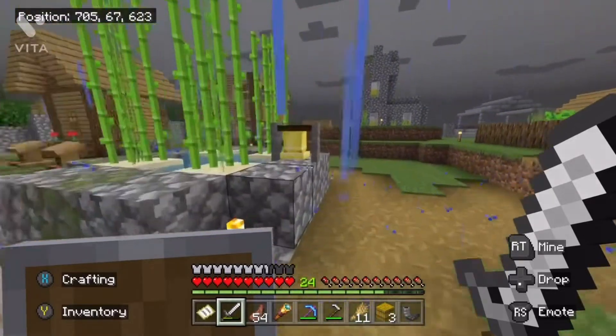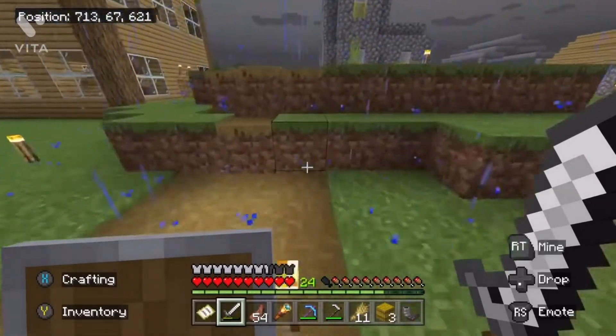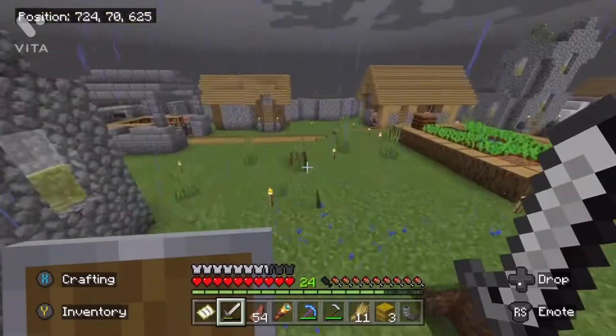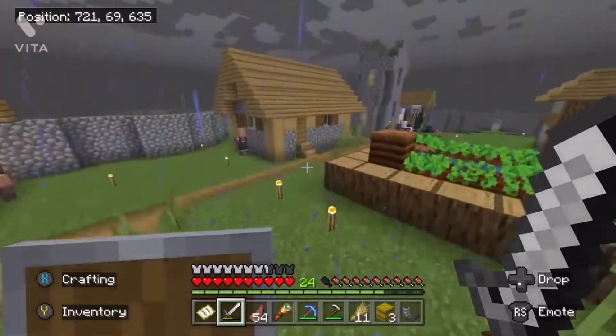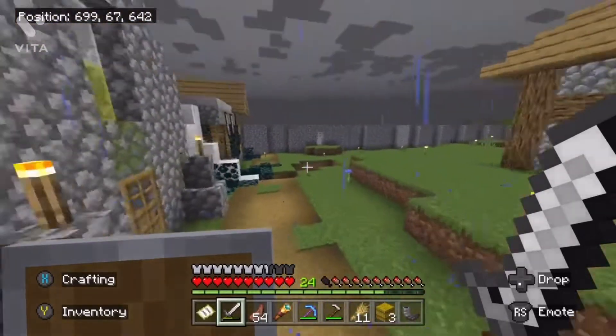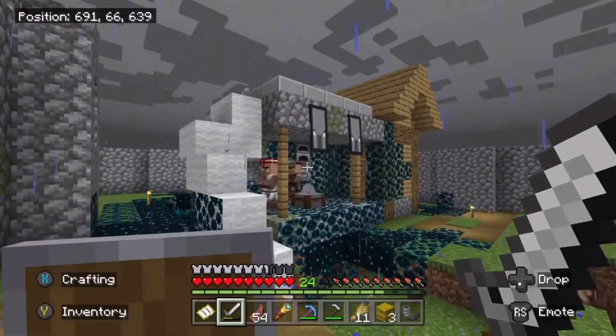He's going to protect my village from zombies that might get in, which hopefully they don't. I mean, there could always be a baby zombie riding a spider — that did happen once, it ended up killing Fortune.